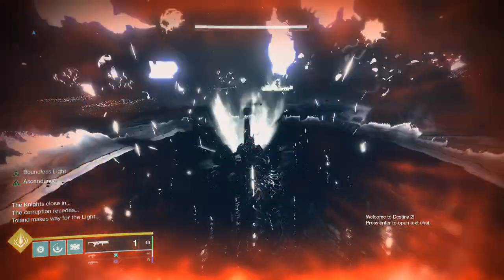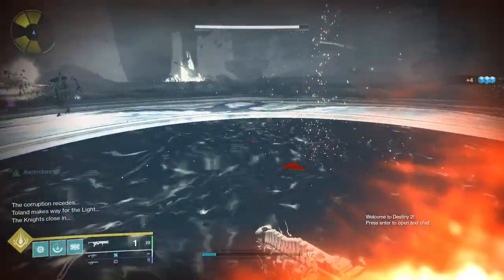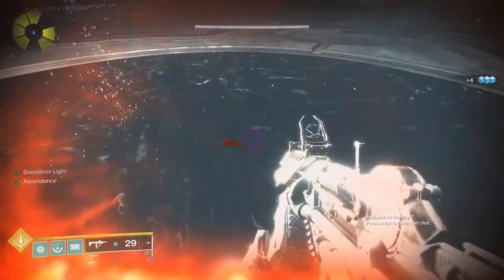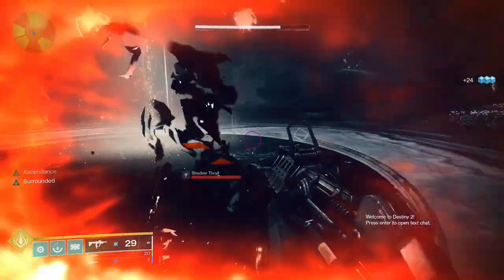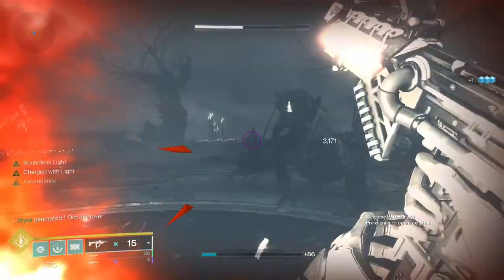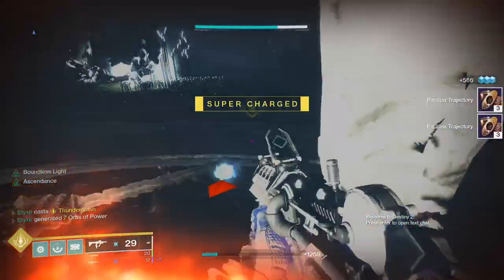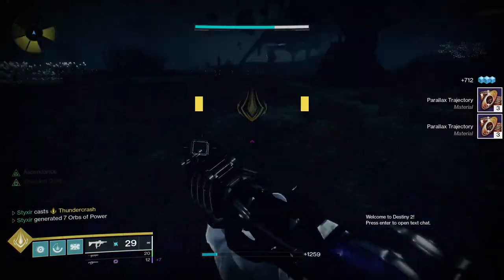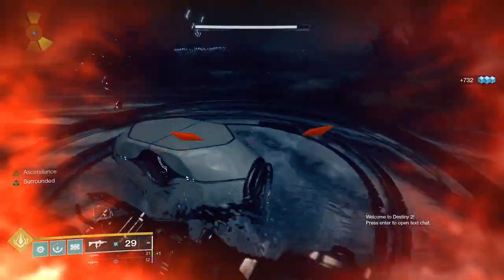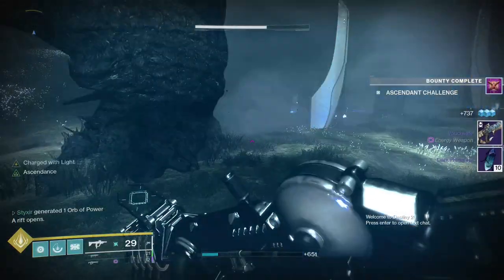Once you put in the third and final orb, there's going to be a Well of Light in the middle that gives you a buff called Boundless Light. This will regen all your abilities really, really quickly. Then your final task is to kill all of these knights. One of my favorite things to do here is to just let everything hit me, let the knights come in close, then jump up and use Curse of the Falling Star to thunder crash in the middle and kill everything at once. That opens the chest for you, so feel free to grab it, and then we will move on into the eggs for this challenge.